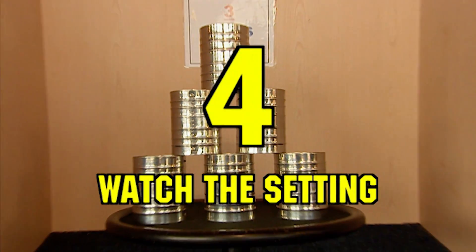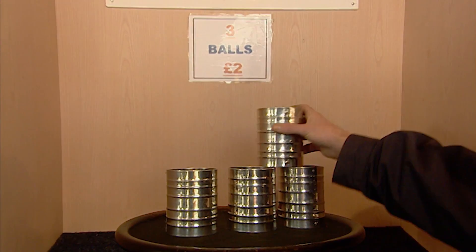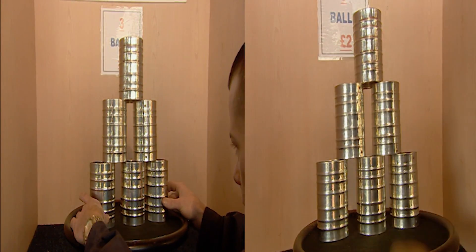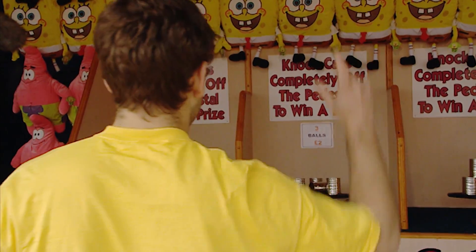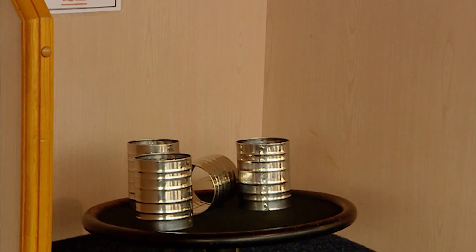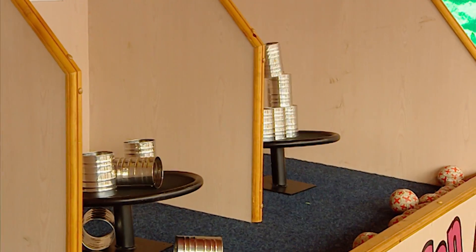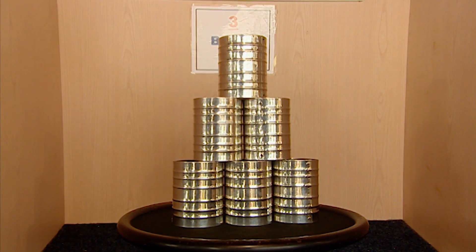Tip number four: watch the man when he resets the target. He decides not to set it like he did before — after putting the cans on top of each other, he squashes them together. By doing this, he makes it less likely for the display to break apart next time. Fewer gaps mean the cans bounce around less, so there's less chance of clearing them all. So remember, see this setup and avoid.